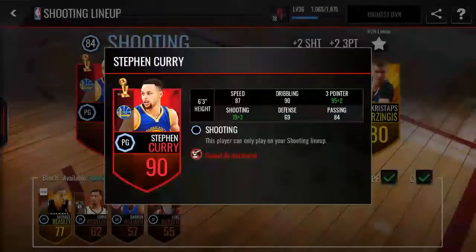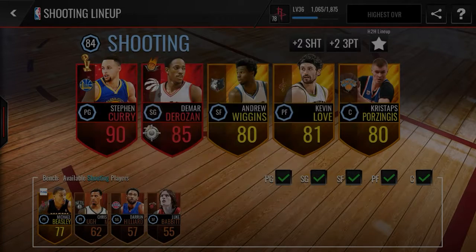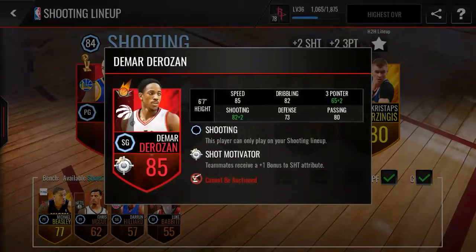Look at the stats - 97 three-pointer, 82 shooting, 87 speed, 90 dribbling, 84 passing. Great all-around card except for the defense. We also have the Rosie with the shot motivator - plus one bonus to everything. Shot bonus to everything!